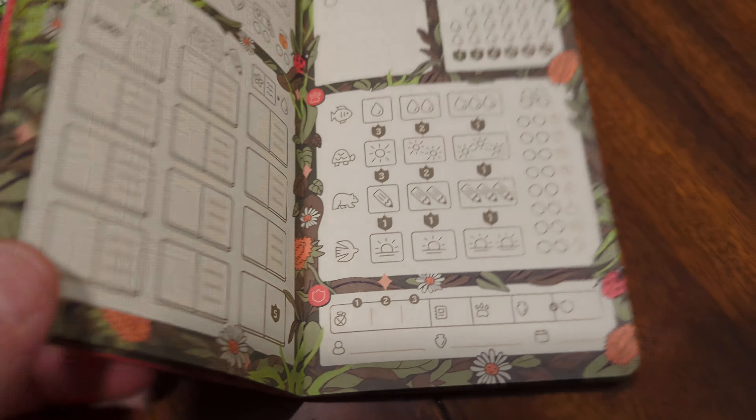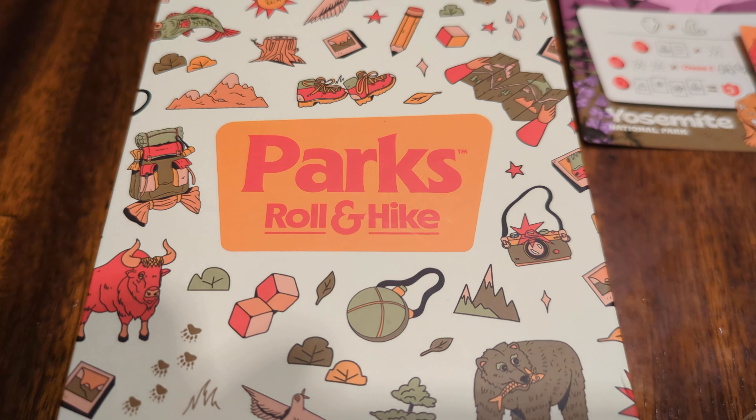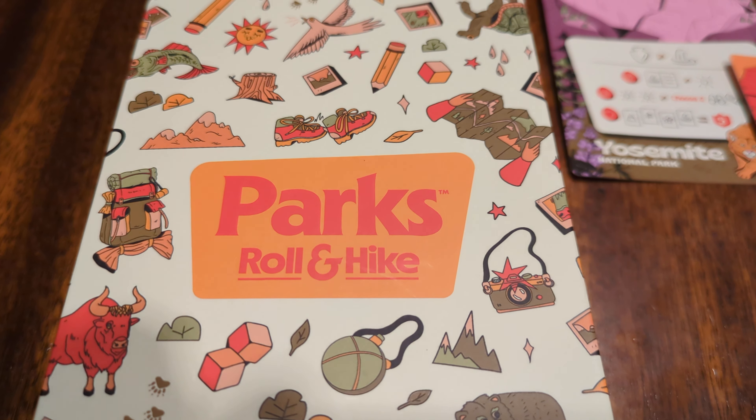Overall, in my opinion, based on my colorblindness — and I'm red, green, brown, blue, purple colorblind — I did not have any issues of color with Parks Roll and Hike. We'll talk about gameplay in a later video, and you can certainly play it yourself to see whether or not you like the gameplay. We were big fans of Parks in this house. Did like the base game very much, played the heck out of it during the Pandemical. This is the newer Roll and Hike version, and in my opinion, based on my colorblindness, it is a colorblind-friendly game — which is good to know, because when you're colorblind and you spend money on these games, they're not cheap. Modern board games are not cheap at all — I think this is running 25 bucks — and you want to make sure you can play it.